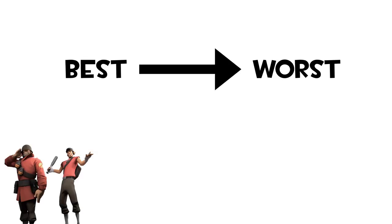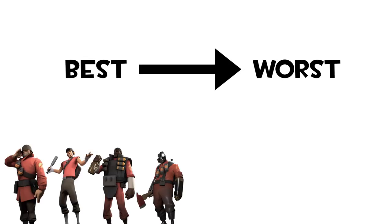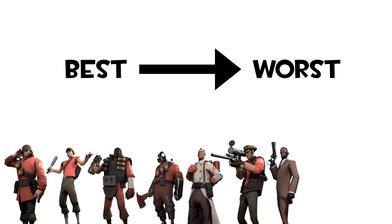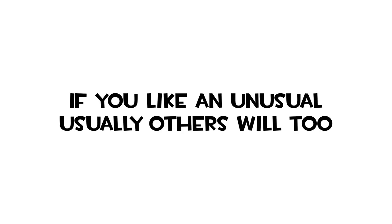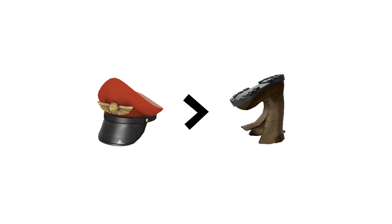There are three main factors that determine whether an unusual is good or bad: the class, the effect, and the actual hat itself. Soldier and Scout unusuals tend to be the highest tier, followed by Demoman, Pyro, Medic, Sniper, and Spy — all pretty much equal — but Heavy and Engineer hats are definitely the lowest tier because not many people main those classes. All-class and multi-class unusuals are usually the most expensive because you can use them on lots of different classes. The effect is another really important thing, as it's the main reason you'd want to buy an unusual, and the hat itself is also a big factor.